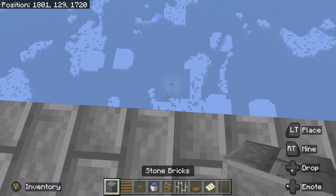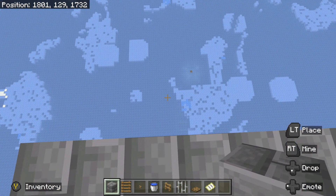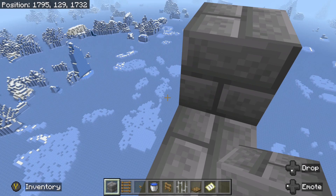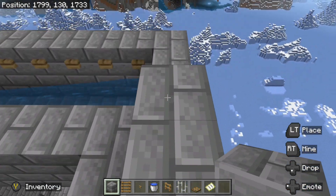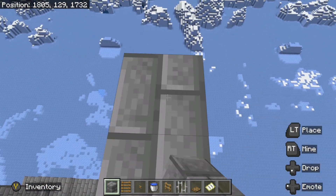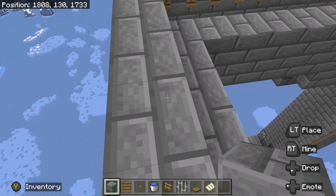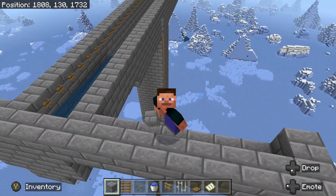Now that we have our buttons in place, we need to extend the platform out this direction an additional eight blocks on each side. Come out eight blocks and put a block on top of the eighth block there, then go ahead and come around and put in a wall on this side. Do the same thing on the other side coming out an additional eight blocks, and extend the wall back to our trough as well. Then we just need to fill in a full platform all the way from this side of the farm to the other side and put in a three-high wall around it.